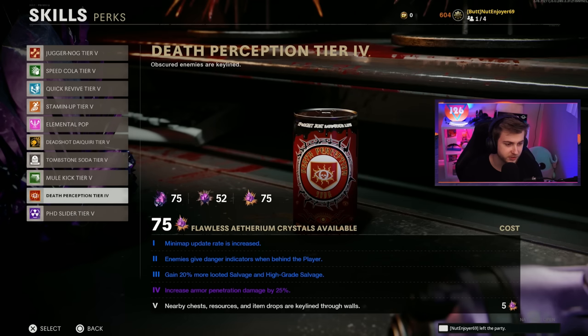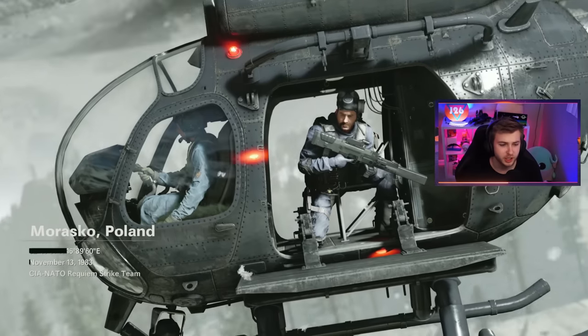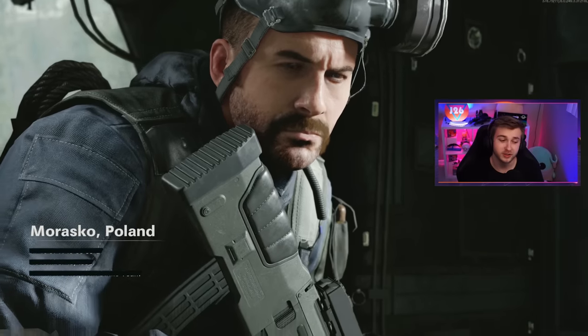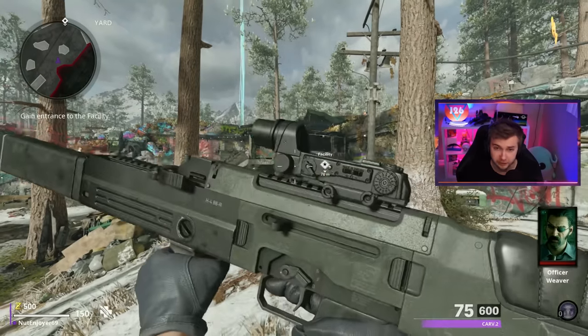For my troubles, I'm going to upgrade Death Perception up to tier five — we already had it at tier three, might as well get it the rest of the way. If you want to leave any weapon upgrade or challenge suggestions, leave a comment down below. I'll have a comment there with everything we've already completed so we don't get repeats. Since we're juggling two games, I'll keep it simple on the zombie side — playing on D Machina with the Carve 2.